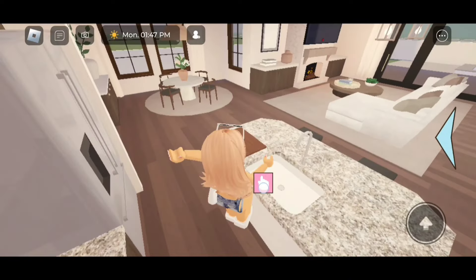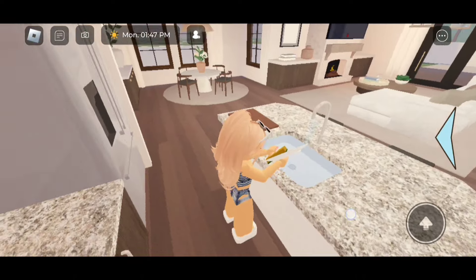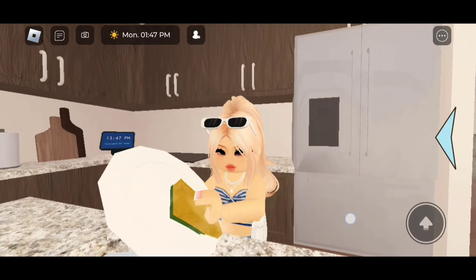Click on that little hand right there by the sink and it gives you the option to wash your hands, get water, wash your face, and the last one which is the newest feature — wash dishes! And that's what we need to do. That's how you wash your dishes! I love this new feature!